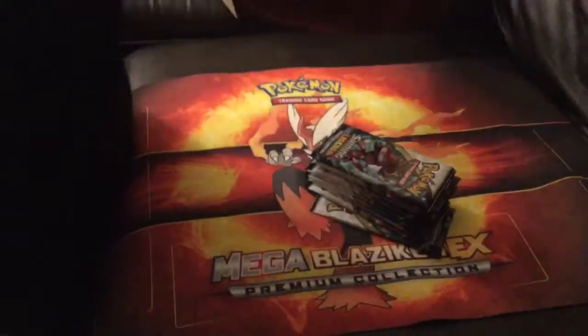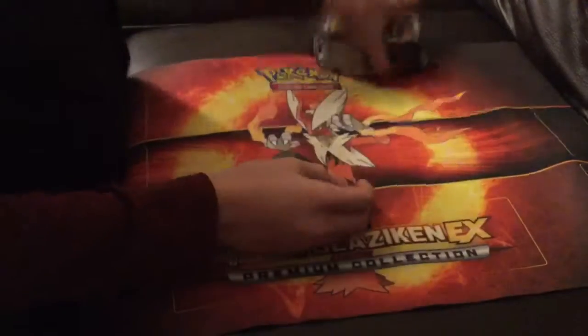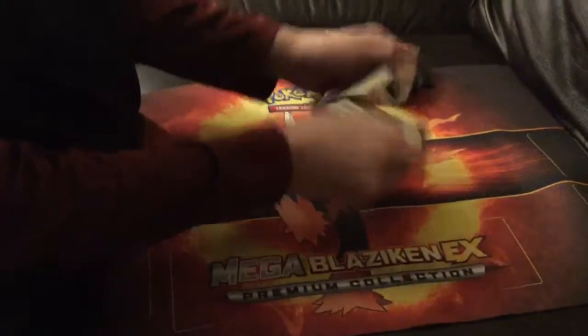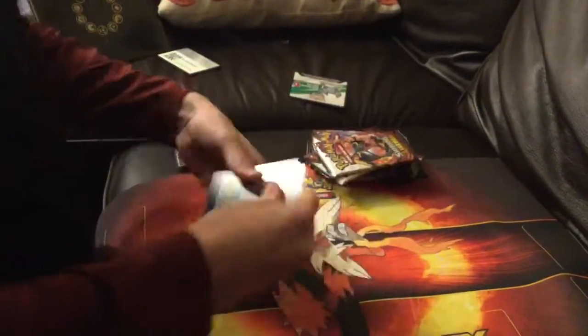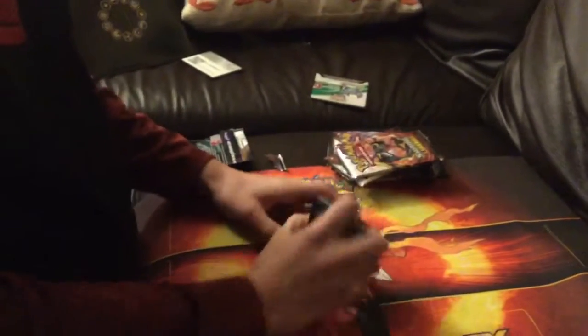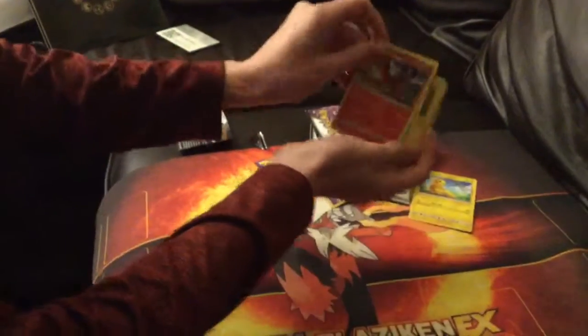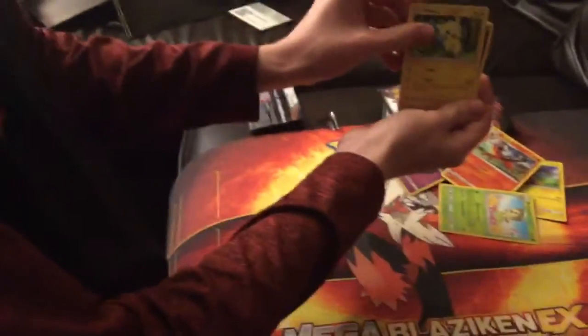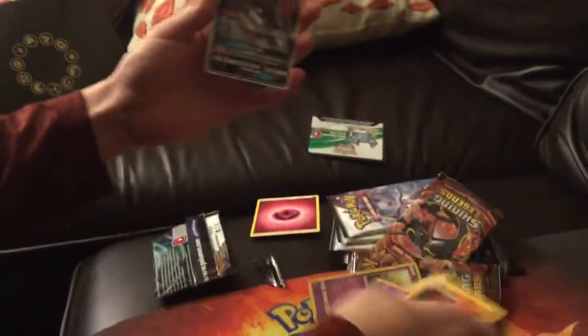10 cards, 10 packs. First pack. Let's see. Code. Big 2, Ekans, Toracat, Floragato, Minun, Fairy Energy, Coalert, Palcorona, Enderian, and Zorak GX. Wow, that's good from the start. Nice GX card right from the start. Perfect.